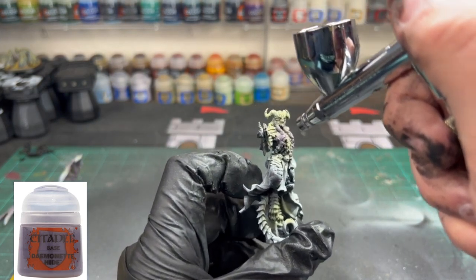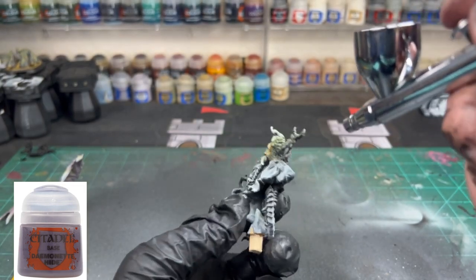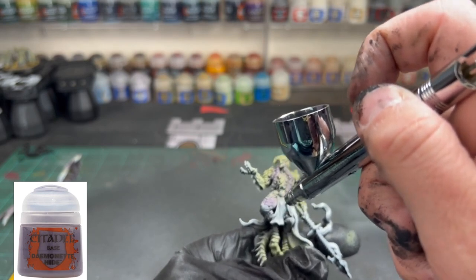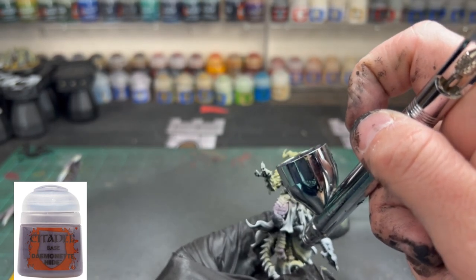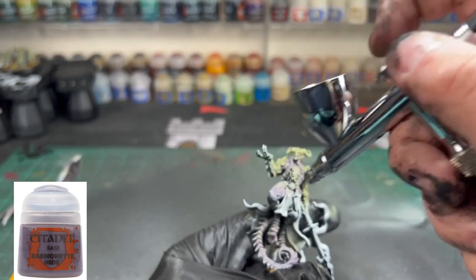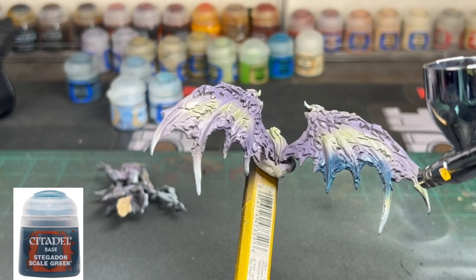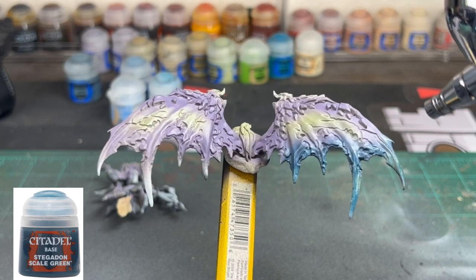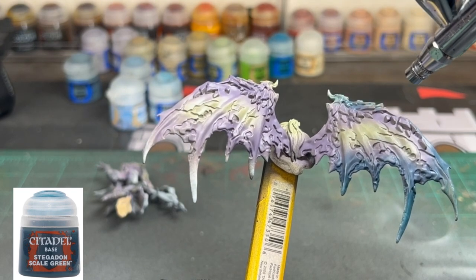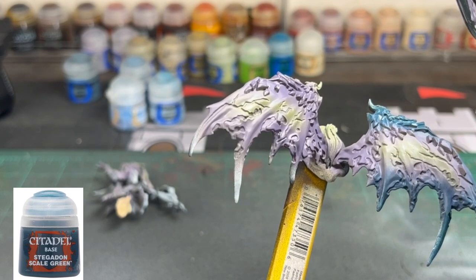For the body of the miniature we're going to apply Daemonette Hide to the skin areas, specifically where the armor is building into the skin. I kind of imagine this as being like a Parshendi from The Way of Kings. We're hitting all those areas to include the tail as well — if you get some on other places it's not a big deal, just try to be as careful as possible. For the final layer of paint on our wings and armor pieces we're going to use some Stegadon Scale Green, going around the edges on the inside and outside of the wings. We don't want to cover all the purple — we want that to stay in there, and we're going to blend everything in with a wash in a little bit, so it might look rough now but we'll make it look nice.